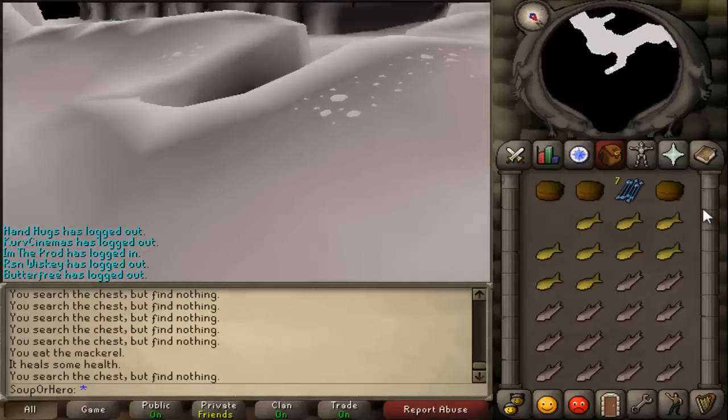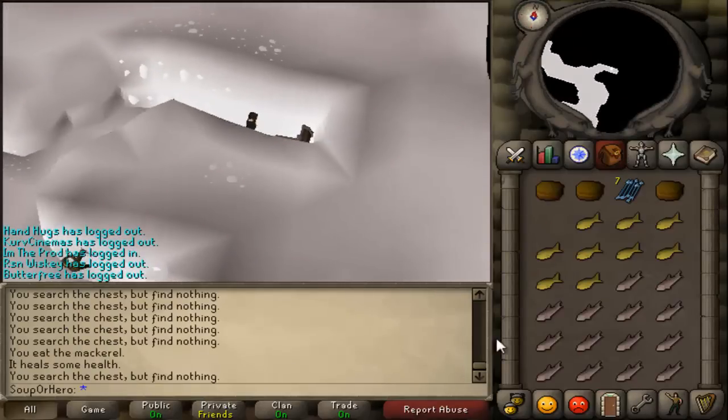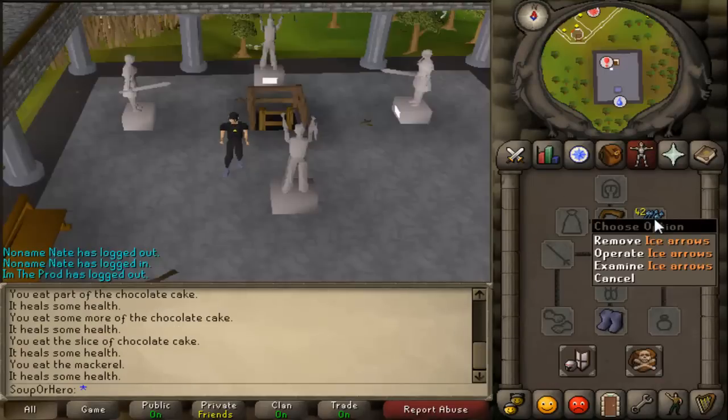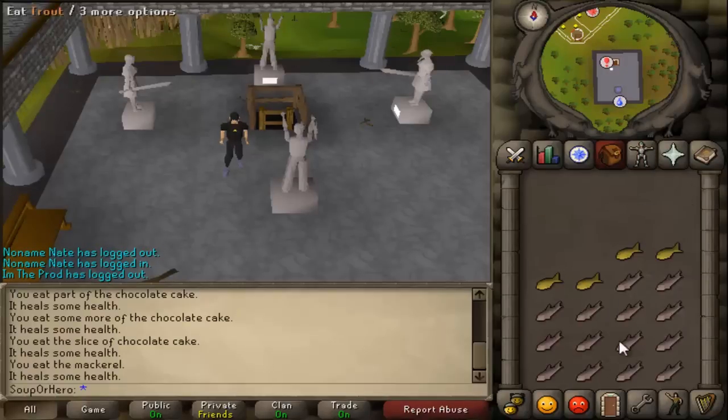If you open all the chests and you can't find any more arrows, you can switch to a different world and search all the chests in that world, or you can wait for the arrows to respawn in another chest. Alright, I managed to get 42 ice arrows. Now you're gonna need to go get some range gear for the boss fight.